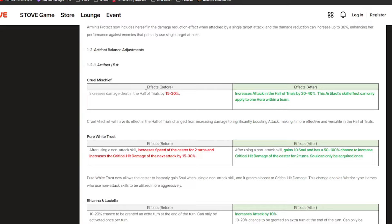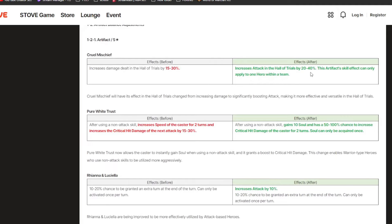There are also a ton of artifact changes. Cruel Mischief is being changed — it used to be 15-30%, now it's 20-40%, but this artifact skill effect can now only apply to one hero within a team. A lot of people did abuse this, and if you fully limit broke two copies you'd actually be hurting your account for hollow trials. Now you just have to fully max one copy, which is the only one you can have per account.